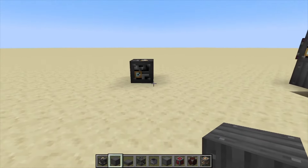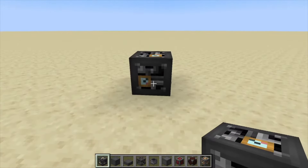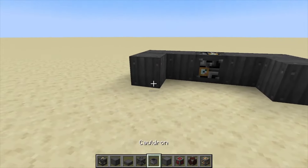Hey, Minecraft Mentor here. Today we're going to be building the Arc Furnace from Immersive Engineering. What you want to do is place down a heavy engineering block with steel scaffolding like this on each side.